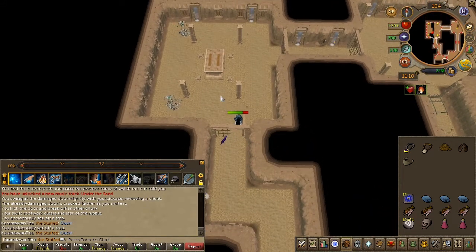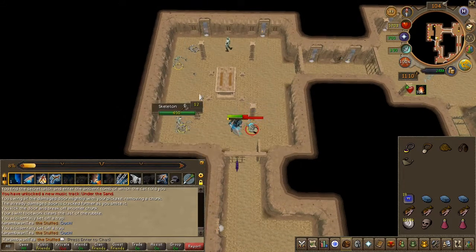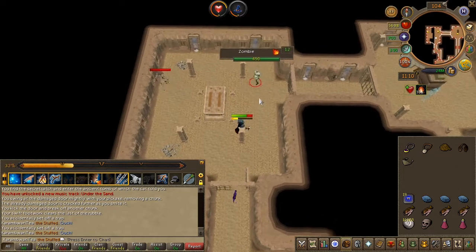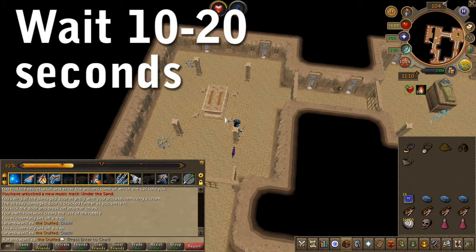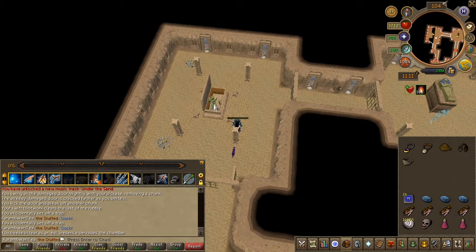Open the door to enter the next room and prepare for combat. You will be dogpiled by a few zombies, but they are low levels so nothing to worry about. Once they are defeated, wait between 10 to 20 seconds for a mummy to appear.